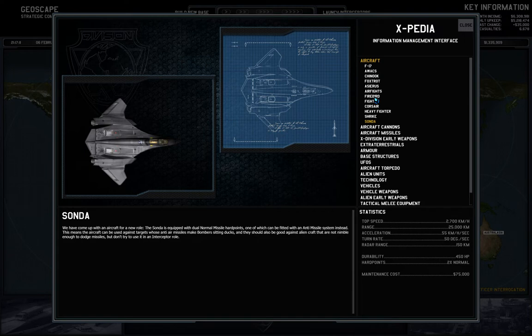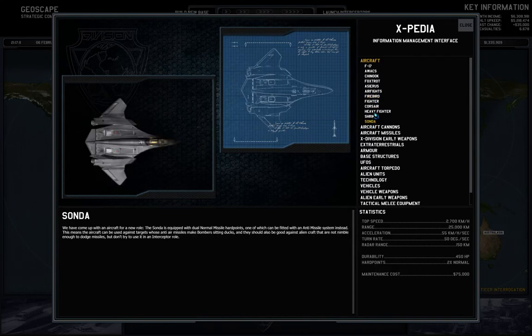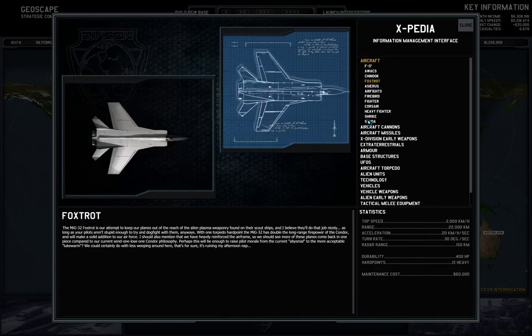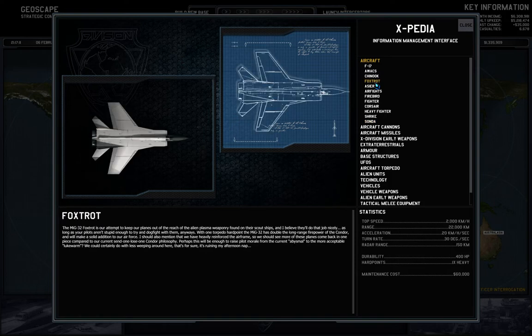The comparison with Firebird isn't fair — Firebird is still faster, goes farther, has better acceleration and turn rate. But Sonda is like a poor man's version. Let's compare it with Foxtrot — range is 25, which is better than Foxtrot which it's made to accompany. And all the other stuff is better with Sonda. That's good, because they need to circle and draw the missiles and torpedoes.